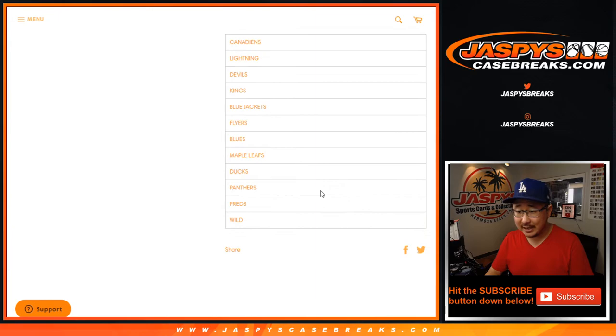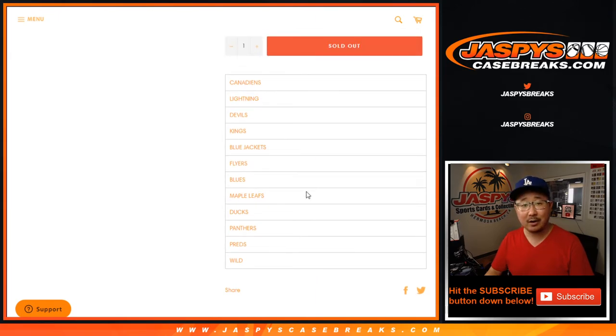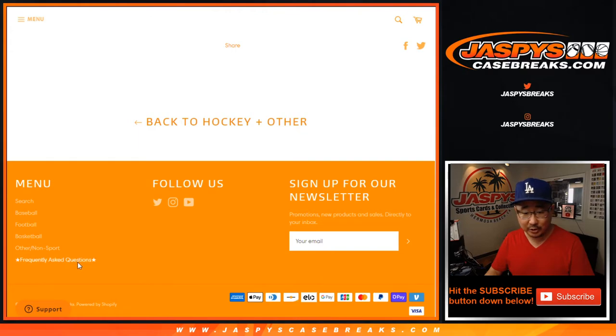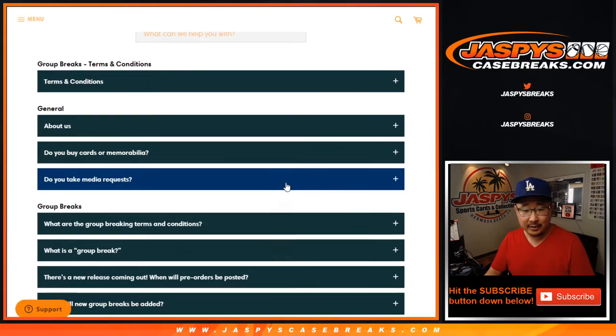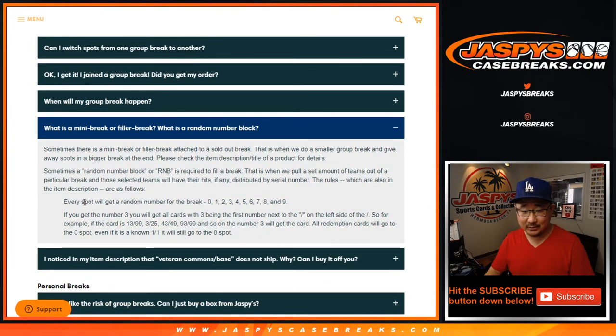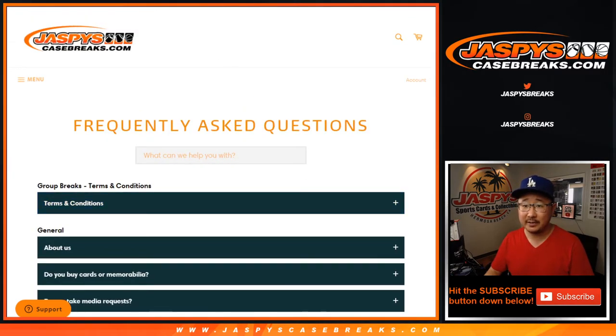It works just like our number blocks. If you go to our Frequently Asked Questions area, let me just show this off really quick. There is a section where it says 'what's a random number block?' — there it is. So check that section out. That's a new thing on Jaspeys.